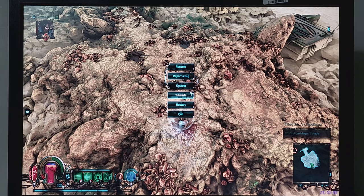Warhammer 40K Inquisitor Martyr with ReShade, static testing for GPUs with an Athena Prime system. Campaign Mission Level 12, Infested Archipelago. Environmental type: remote island.